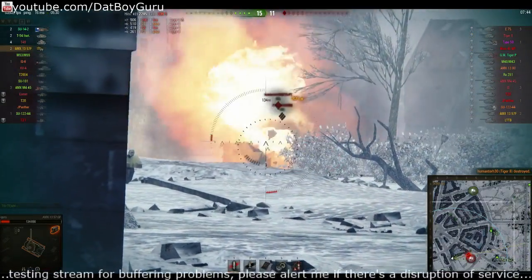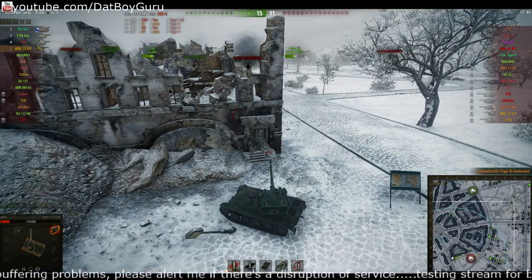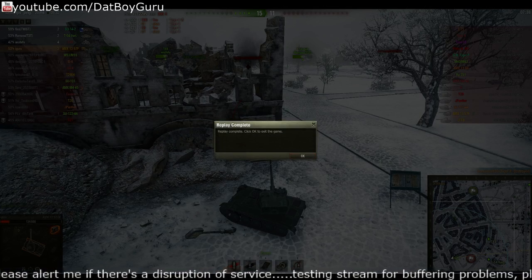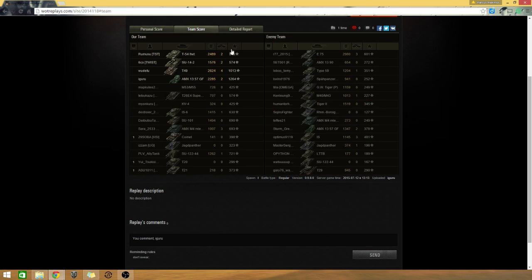I set him on fire and use the clip to finish him off — he's done, GG! That was my ace tanker. The result: mastery badge, Arsonist, Fire for Effect, and Confederate as well.